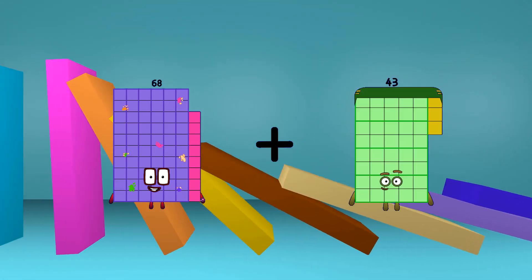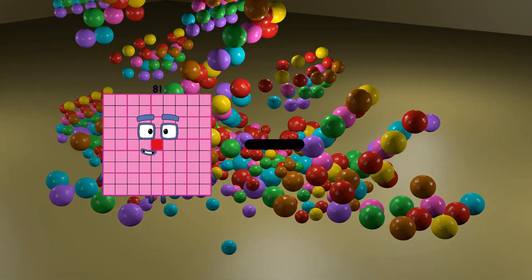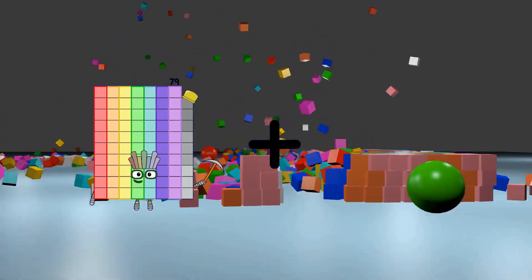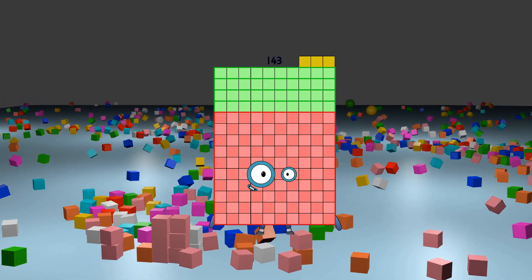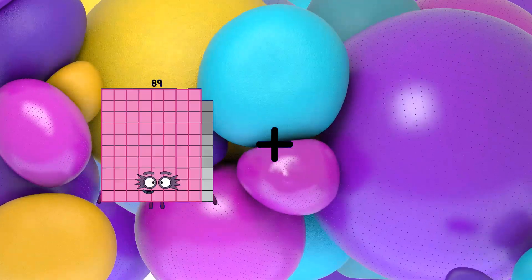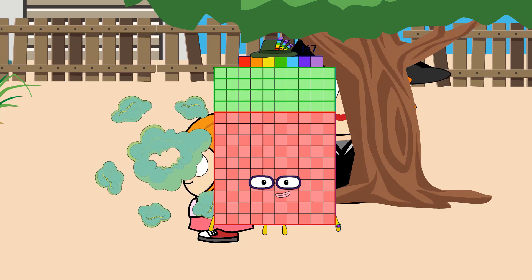68 plus 106 equals 174. 81 minus 62 equals 19. 79 plus 64 equals 143. 50 minus 10 equals 40. 45 plus 101 equals 145.